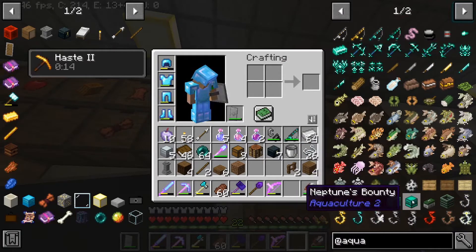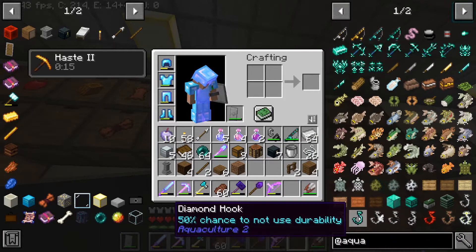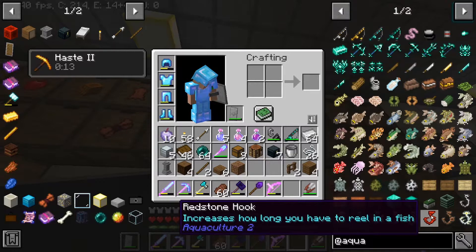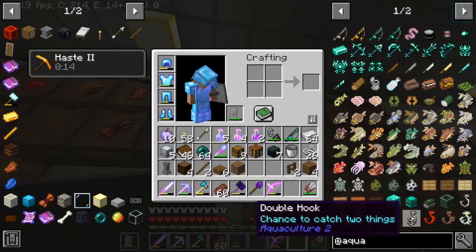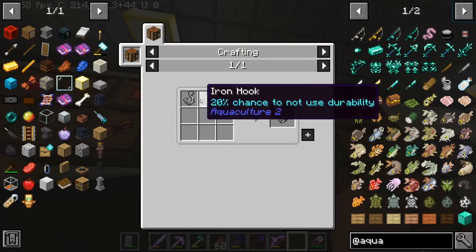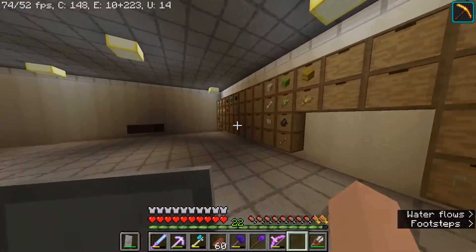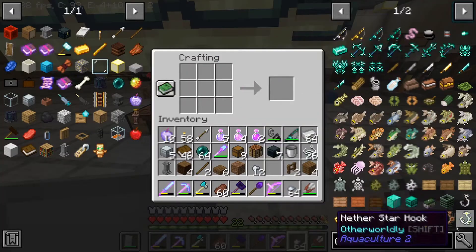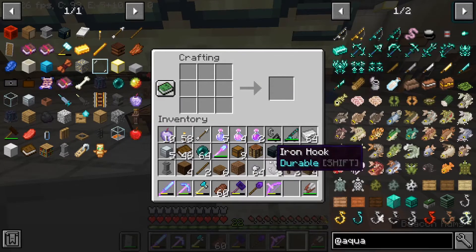I can make hooks and stuff. Iron hook has a 20% chance not to use durability. Diamond hook has a 50% chance. The redstone hook increases how long you have to reel in a fish. There's also a double hook that casts shorter but has a chance to catch two things at once. I think I'm just going to make an iron hook — that's not bad at all. Plus I have so much iron. I'll make one iron hook and one double hook.